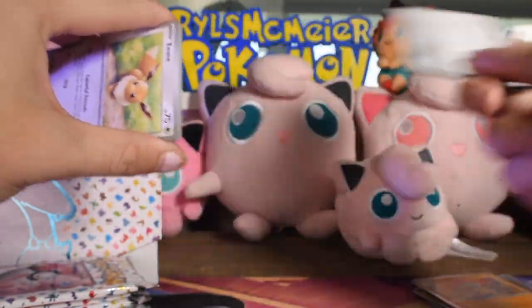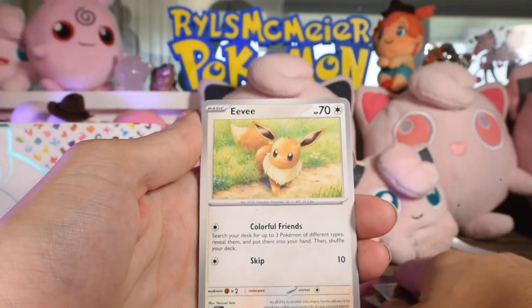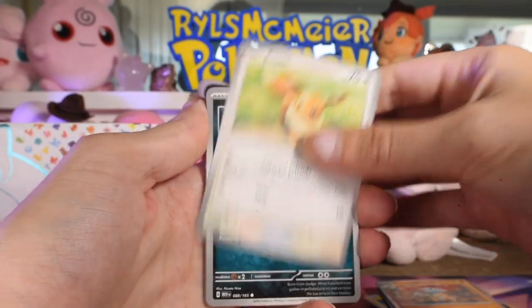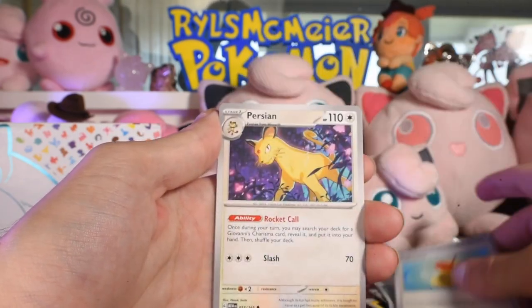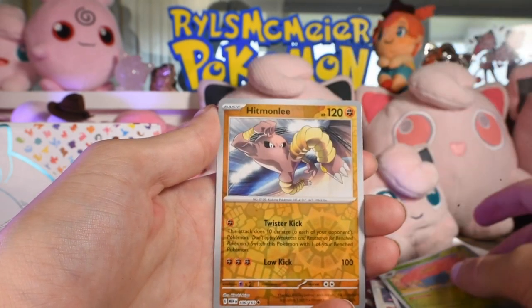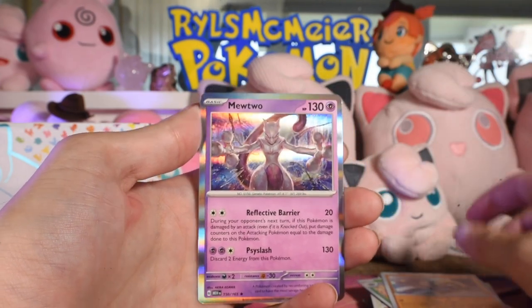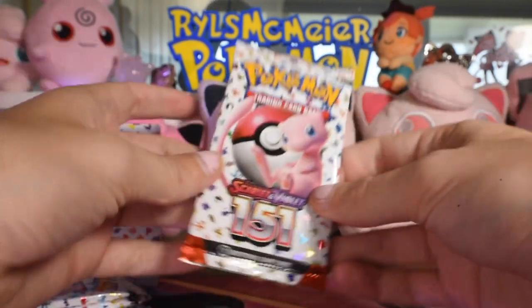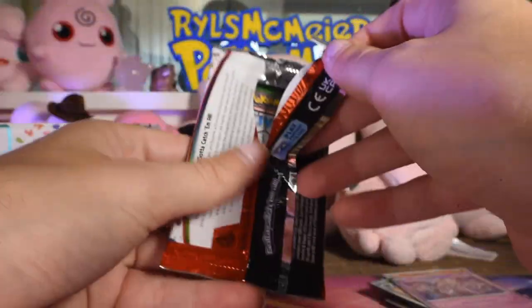No holo energies yet either, which is kind of a bummer because I think I need grass type still. Pack three: Grimer, Weedle, Zubat, Leftovers, Persian, Muk, Vileplume as the rare reverse, Hitmonlee reverse, and Mewtwo as the normal rare. Okay, as time goes on I'm gonna be more concerned, but I can hold on - I think I'm okay.